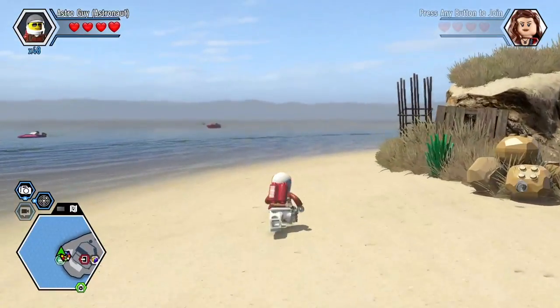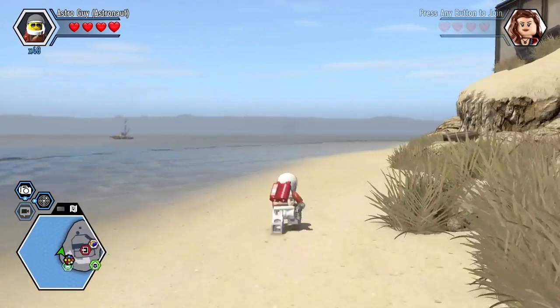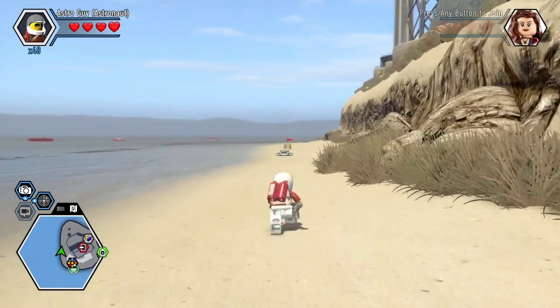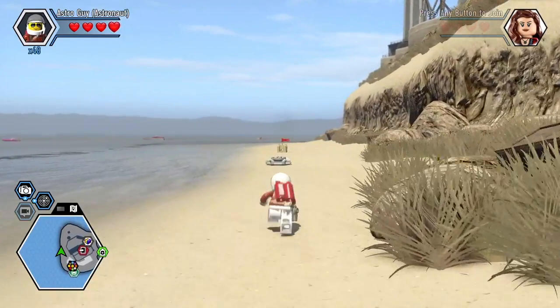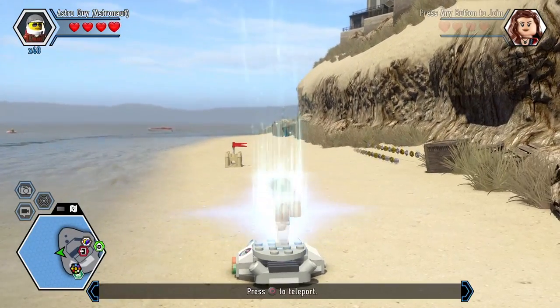There's a little room in the backyard of the prison that only Rex Fury can get into. You can get Rex Fury at the end of the last chapter of the story. This might be a bit of a spoiler, so if you haven't gotten Rex Fury or you haven't seen this room yet, you might want to wait before watching this video.